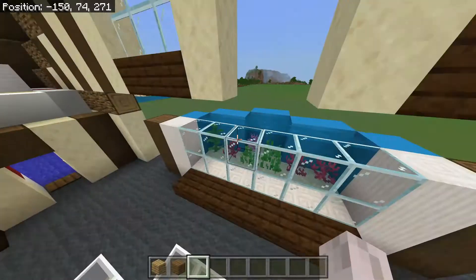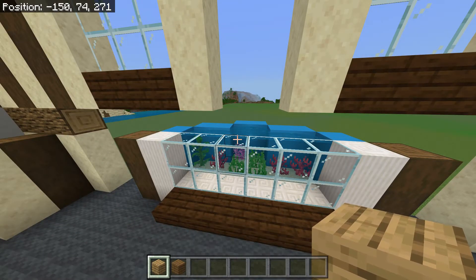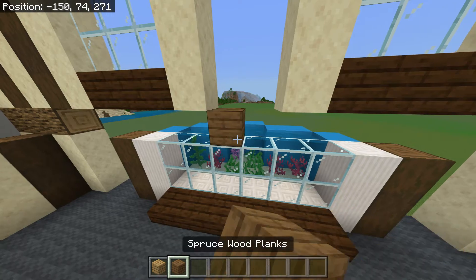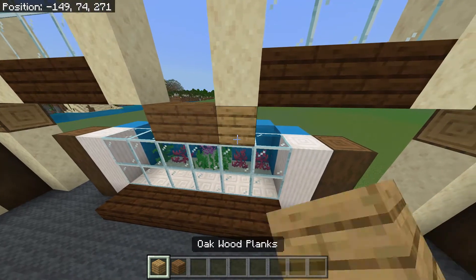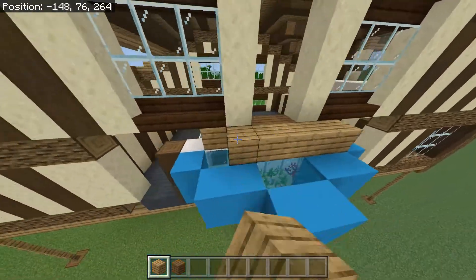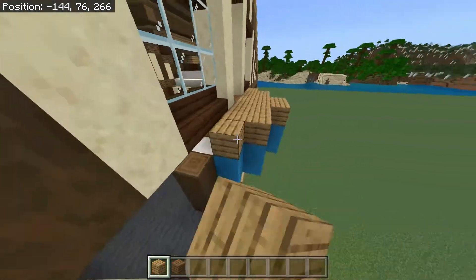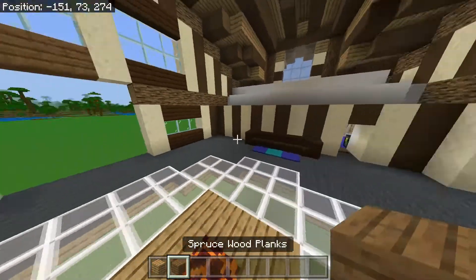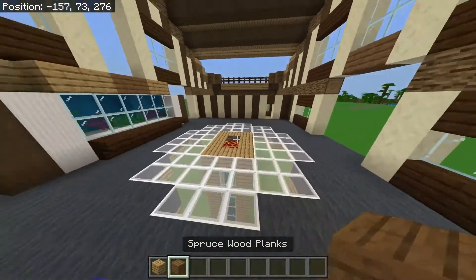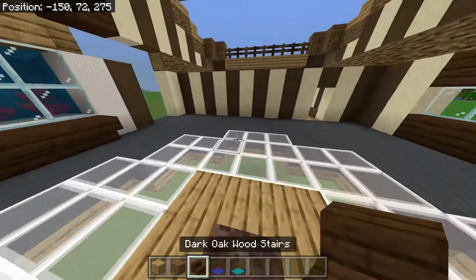Now we need oak and spruce planks. We want two spruce planks in the center of this and everywhere else we put in oak planks, then we just put oak planks on top of this too — that's most of this area. We can also copy this bench design over to this side too.